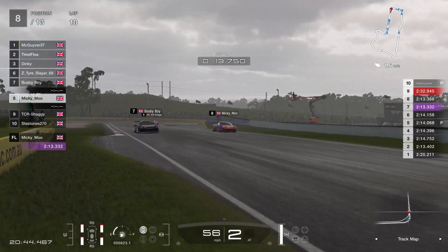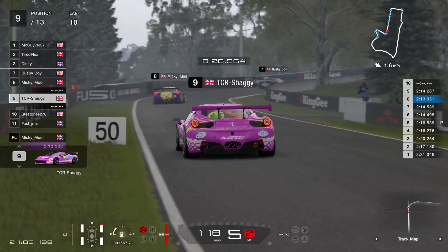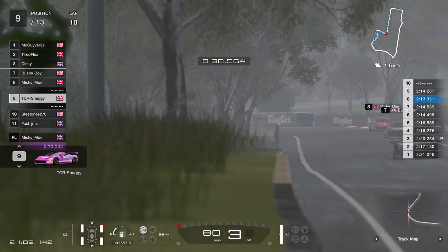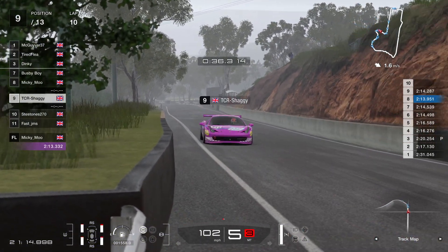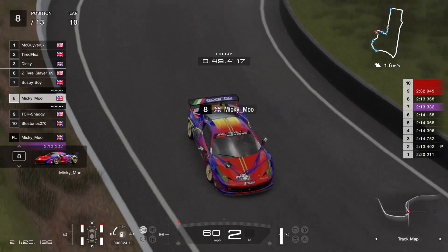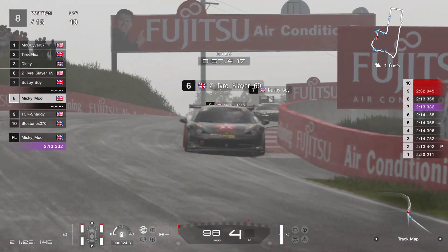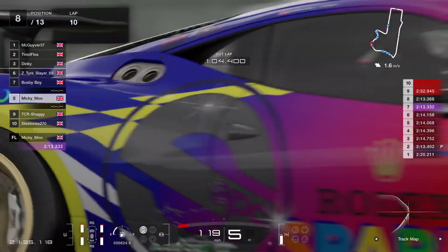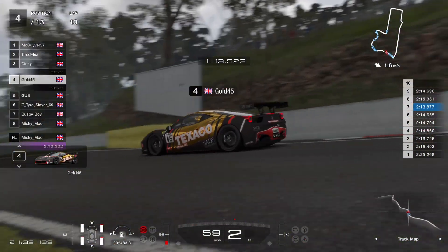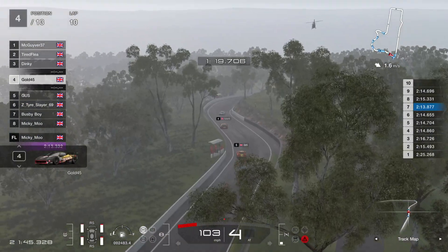MacGyver, Tired Flea, going through Hell Corner, here comes Dinky. Gold has really caught up to Dinky but is using a bit more fuel than Dinky, so Gold might have to pit. Gold's closing, closing, closing on the boss man as these guys go through Quarry Bend for the eighth time. Gold is now really closed up onto Dinky.